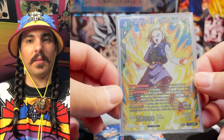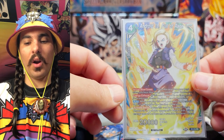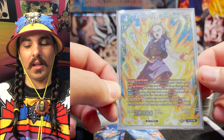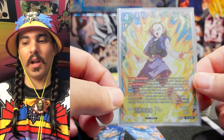If your opponent is investing a lot in something that's less than four energy, you just play her, Activate Battle, bounce that card back to your opponent's hand, and then they don't have much they can do. She's good at pressuring your opponent in the right situation, but you have to use her specifically — she's definitely not good early game.